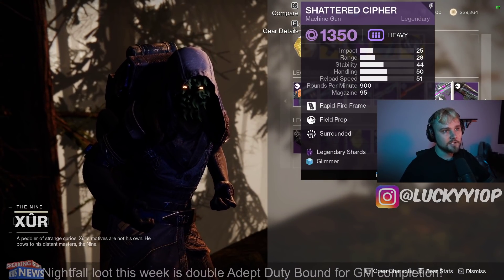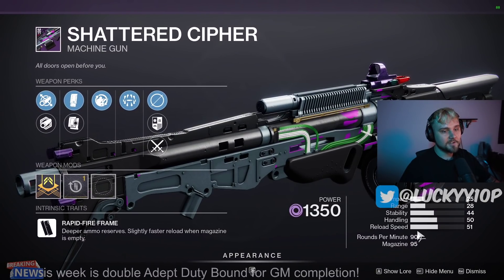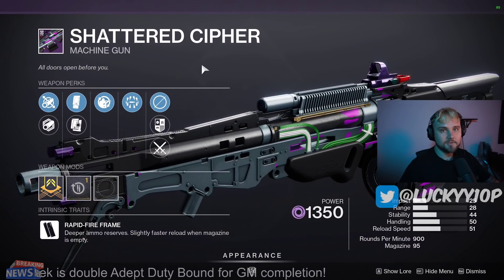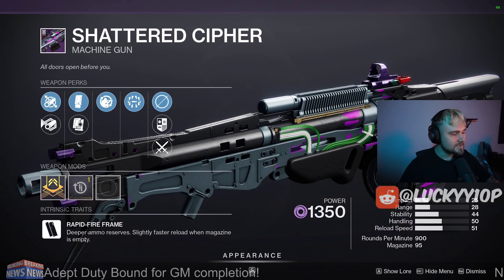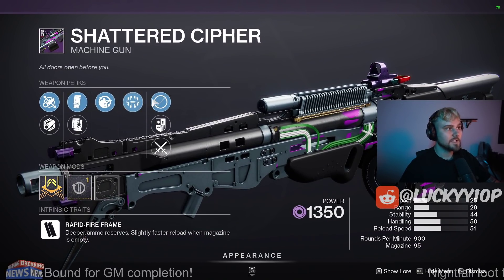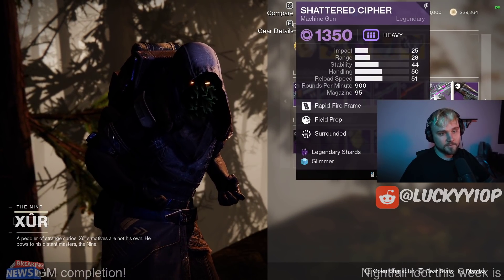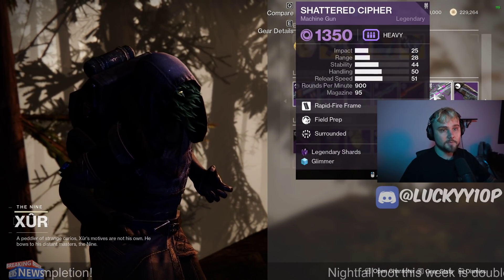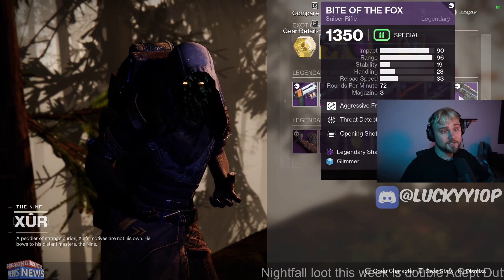Next up we have the Shattered Cipher Machine Gun. This does have Field Prep and Surrounded. These 900 RPM Machine Guns are kind of wonky right now — they shoot way too fast and dump their entire magazine in an instant. We'll see next season when Machine Guns get a gigantic buff if these are any good. If they are, this could very well be a really good roll, so I'd recommend potentially grabbing this if you don't already have a solid Shattered Cipher roll, because next season is meant to be a Machine Gun season.